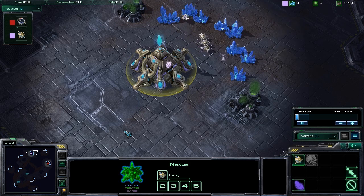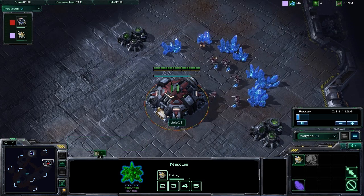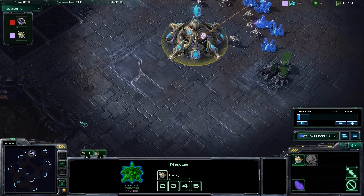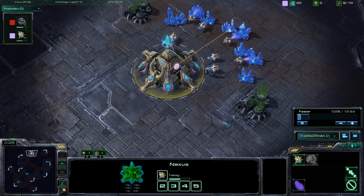Hey guys, what's up? Welcome back to Force StarCraft II Strategy. Today we're going to be taking a look at a Protoss strategy. In this particular replay, our Protoss player is Nani and our Terran opponent is Select. Going right into Nani's vision now. What we're going to be looking at today is a good solid build against that Marine Marauder mix early game.